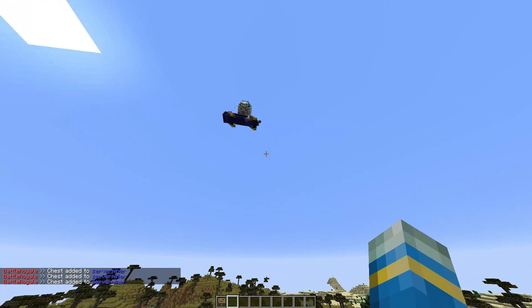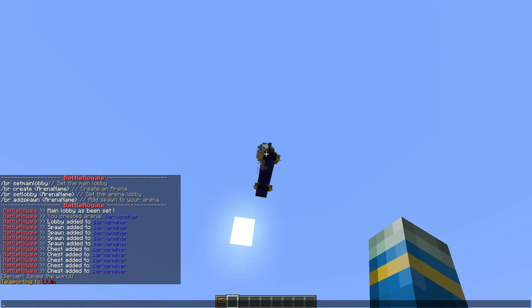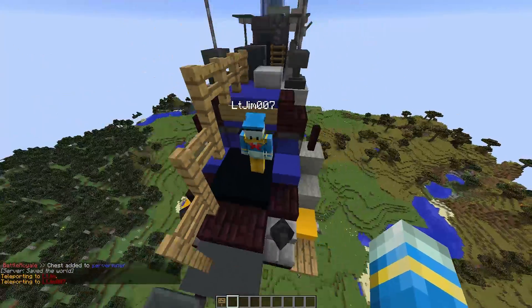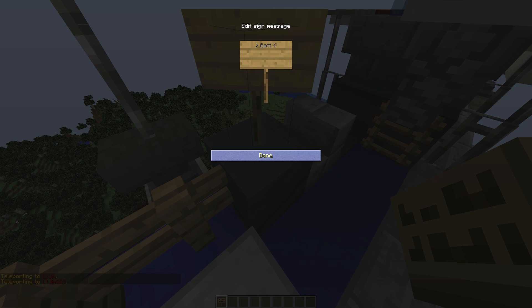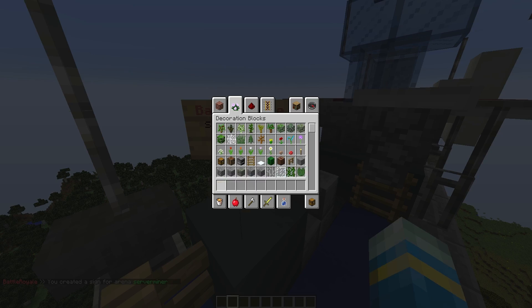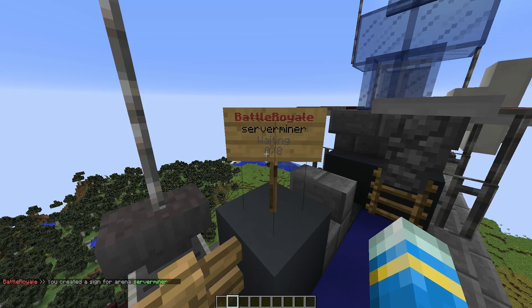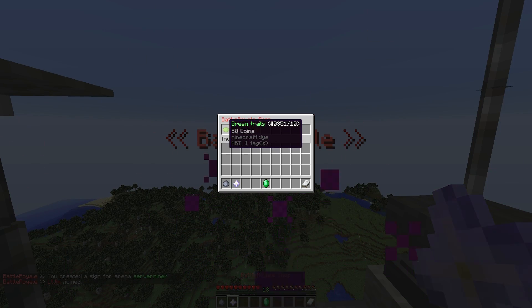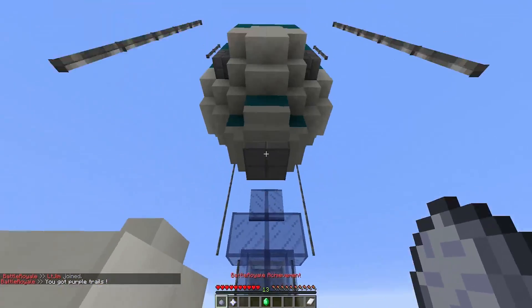Once we've done that we are very close to being able to play, so I'm going to teleport to my other account. We're going to pop down the sign so we can actually join — "BattleRoyale" with capital letters at the start of the B and the R on the top line, and your arena name on the second line. In the config you can set minimum and maximum players and waiting times, but what we need to do is right-click the sign and then we will get into the lobby.